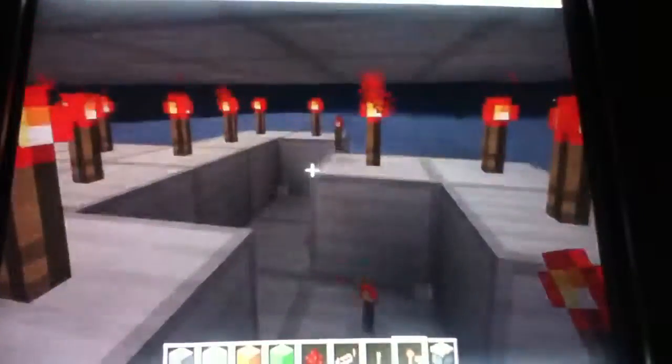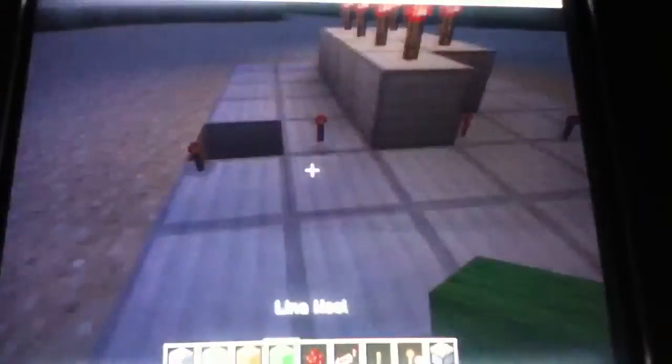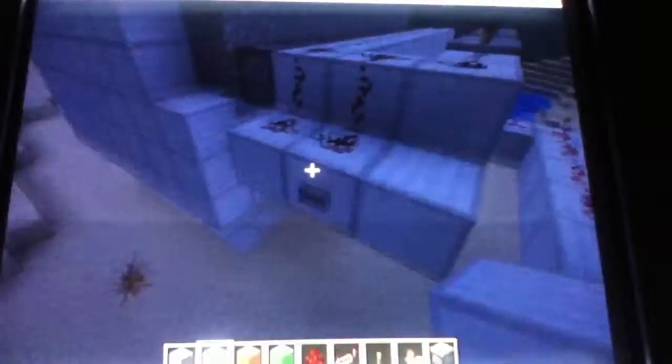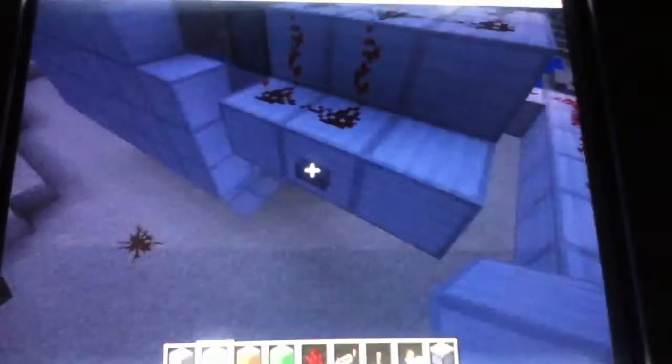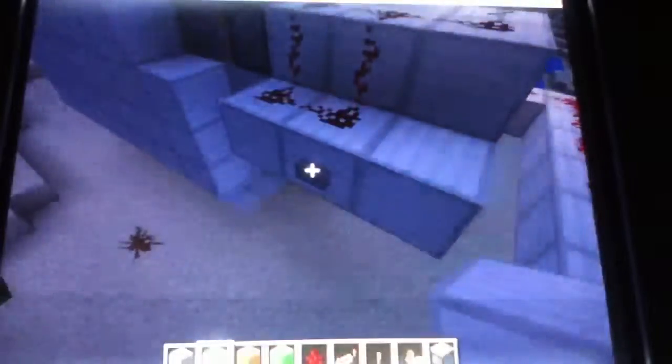Once it's done you just delete all this stuff at the bottom — they're just normal pistons so you can delete it. Redstone time. Time to turn it on and watch it work. It's a cross. So that turns on, pushes the piston. I didn't want to set it right so I could just click it.